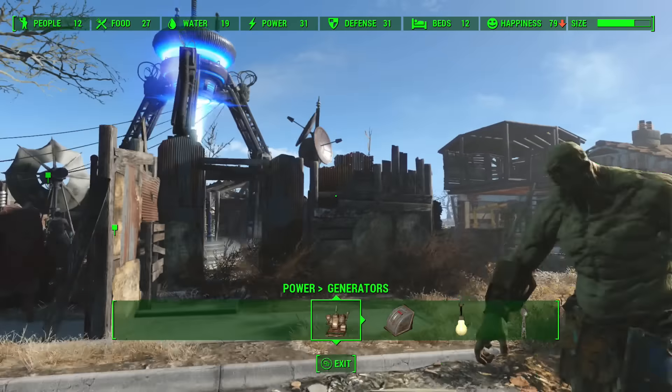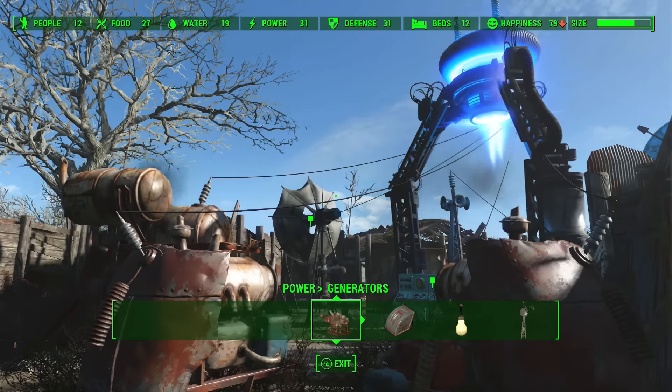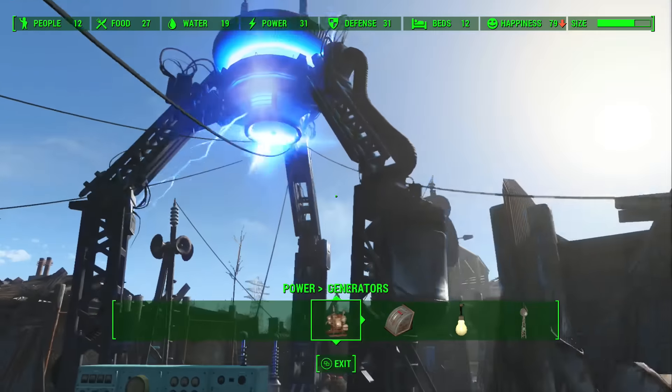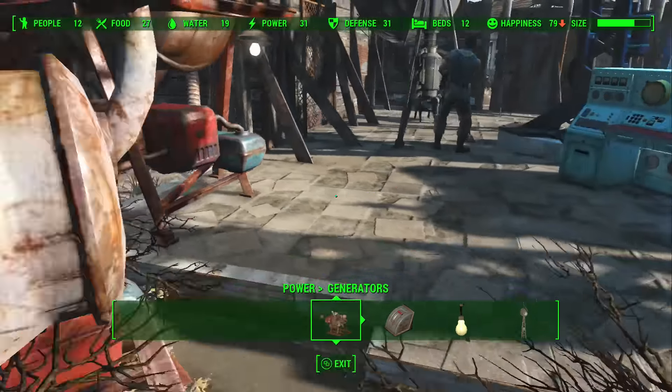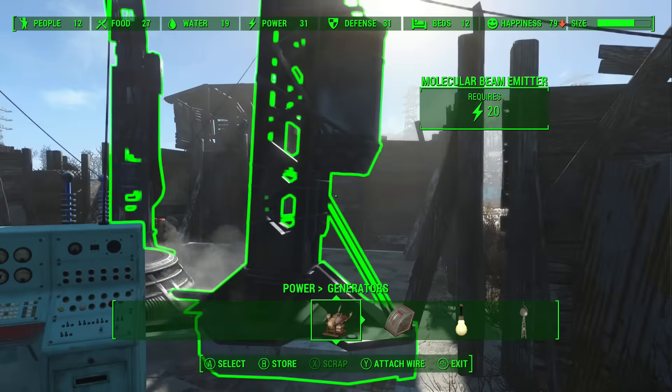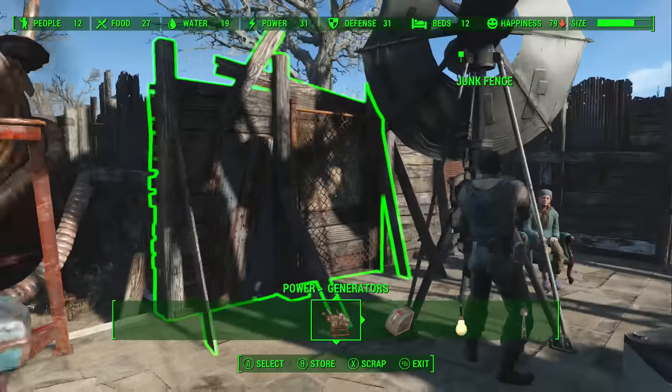Hey guys, it's Pimboy with a quick how-to build video. I'm building the molecular emitter to transport yourself — you build it for campaign. I'm showing you a good layout you could have. When you open this up, you'll get your generators on one side and everything else on the other side.